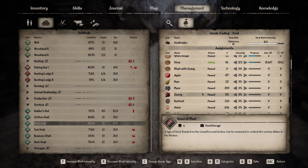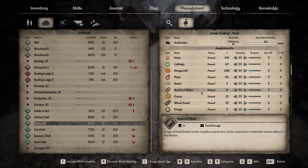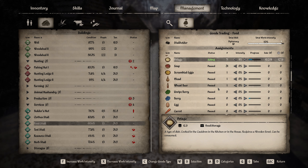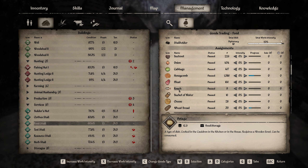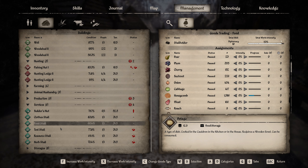What else do we have - beetroot, onions. We only have 16 buckets of water. We could sell a little bit of pottage - let's do about 10 a day, something like that. That's only one of each so we can't do much with that. We have 9 roaches so it seems the fisher can't keep up with making fish meat. We need to keep an eye on that.